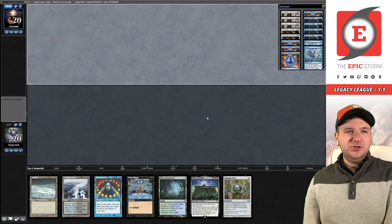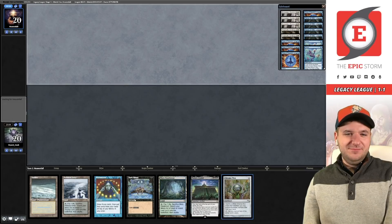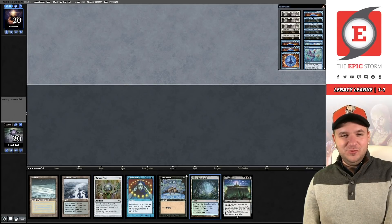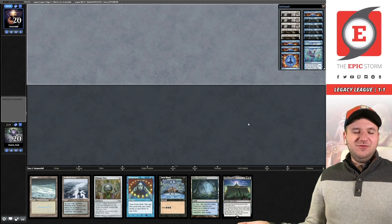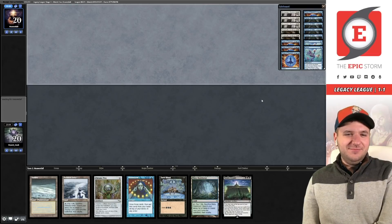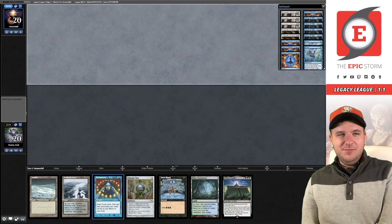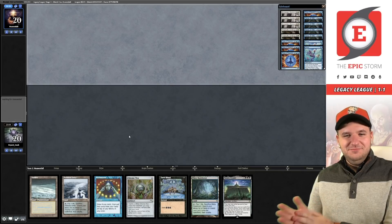Game number two versus Painter — we have Dark Ritual and Citadel. This is a snap keep: Island, Brainstorm, Ritual, Citadel. We have two pairs — best combo in Legacy: Island plus Brainstorm.